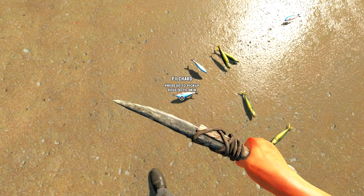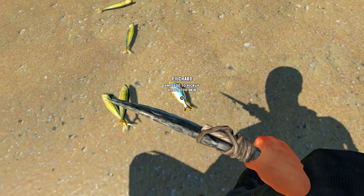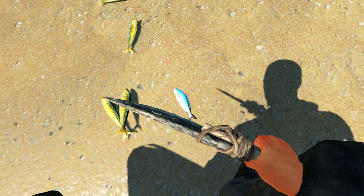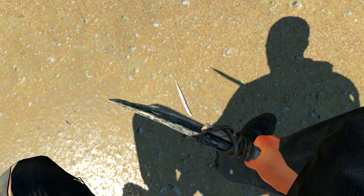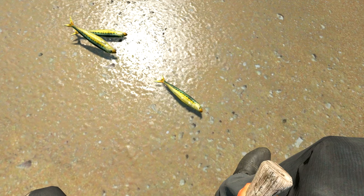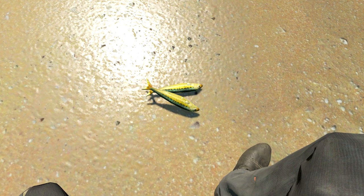Let's head over here and take a look at how this skinning works. Hold E to pick up, hold E to skin. This is gonna be gross — we're gonna get fish guts all over us. I did one of them, I'm gonna do another one so you can see. I didn't want you guys to be too grossed out — I had to do a test first. Oh god, it's disgusting, and then the fish just disappears. I'm not gonna lie — it looks like he's stabbing himself and then cutting — like seppuku or something. Oh god, this is disgustingly gross. I love the sounds he makes, though.